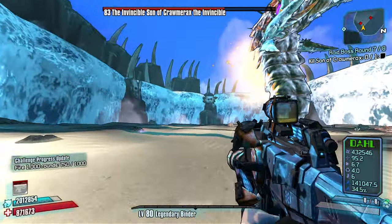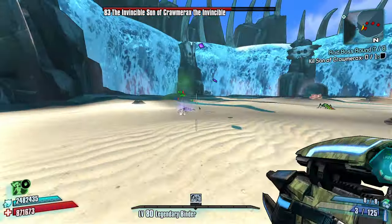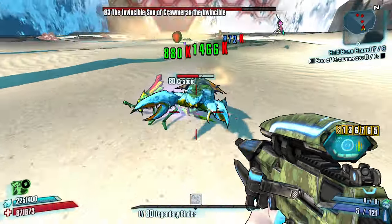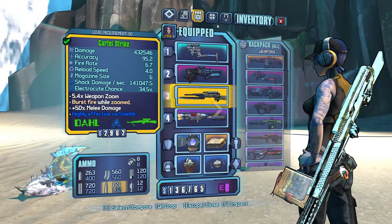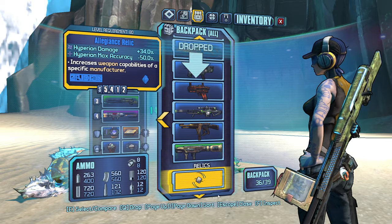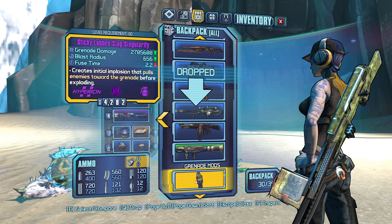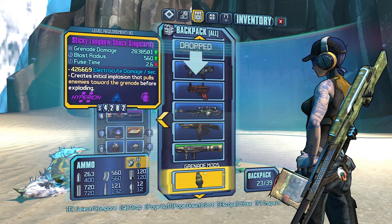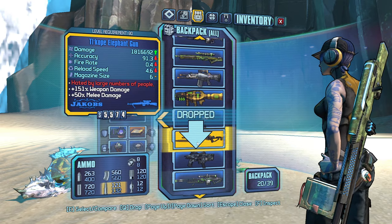He goes invincible. Oh, a Loot Varkid — let's go! What you got for me? It's the Bunker weapon — let's go, I want to pick it up for sure. Got to drop some stuff. Trash, trash, trash — all this is trash. Skins that I've already unlocked? Gone. Old shield's gone. That should be enough.